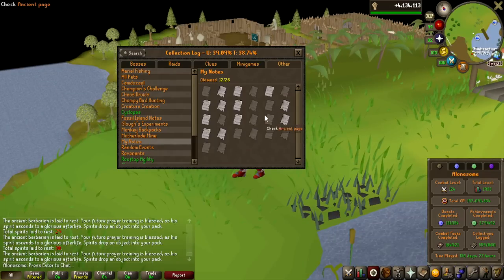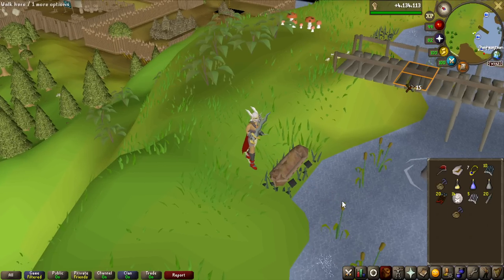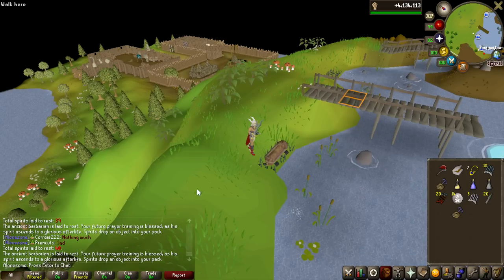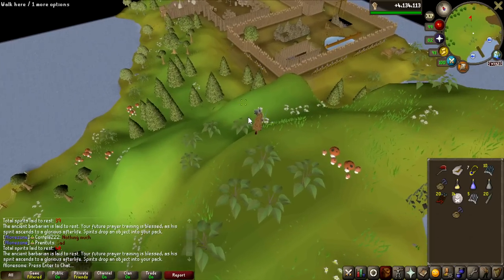I didn't want to show all of them because you get them fairly frequently and sometimes you get a lot of dupes, but we have actually got 12 unique ones, which is pretty nice. Here we have the last chewed bone — Adamant Knives, not even Rune ones. 40 completed so far, but let's get back into Mithral Dragons again and get another 20 in 10 hours, hopefully.